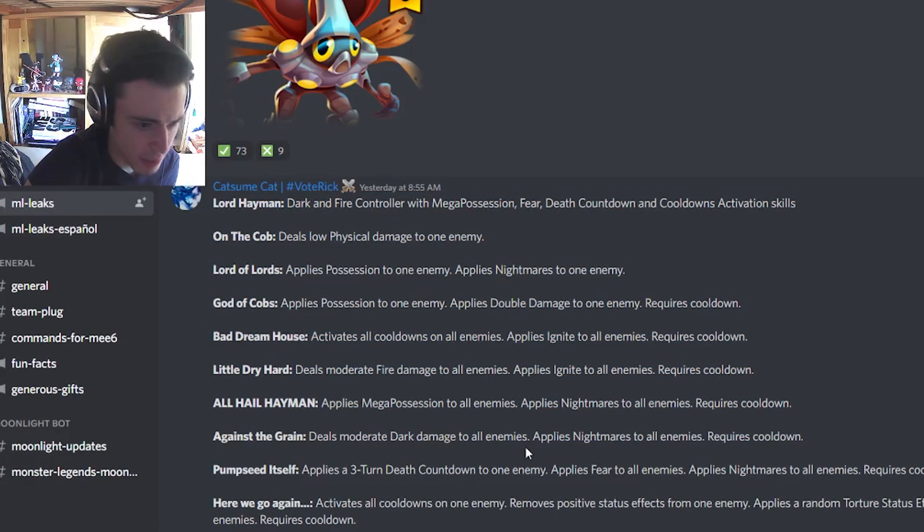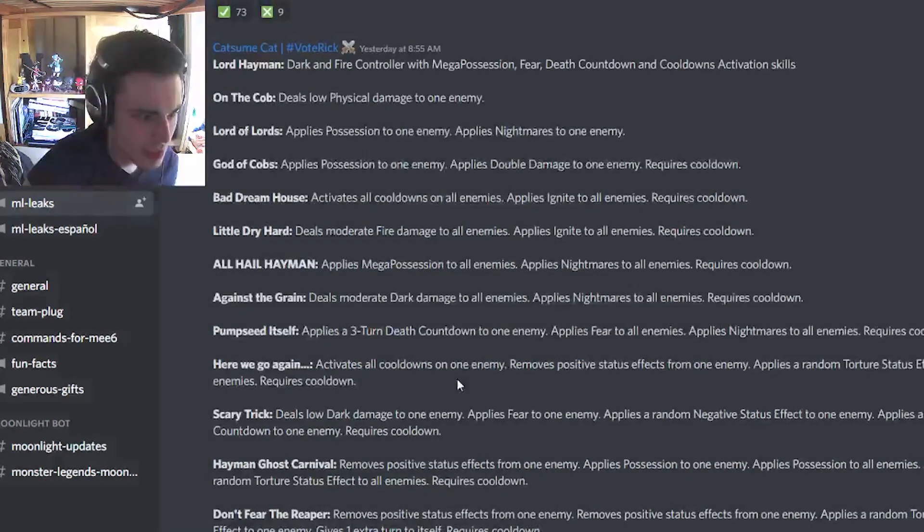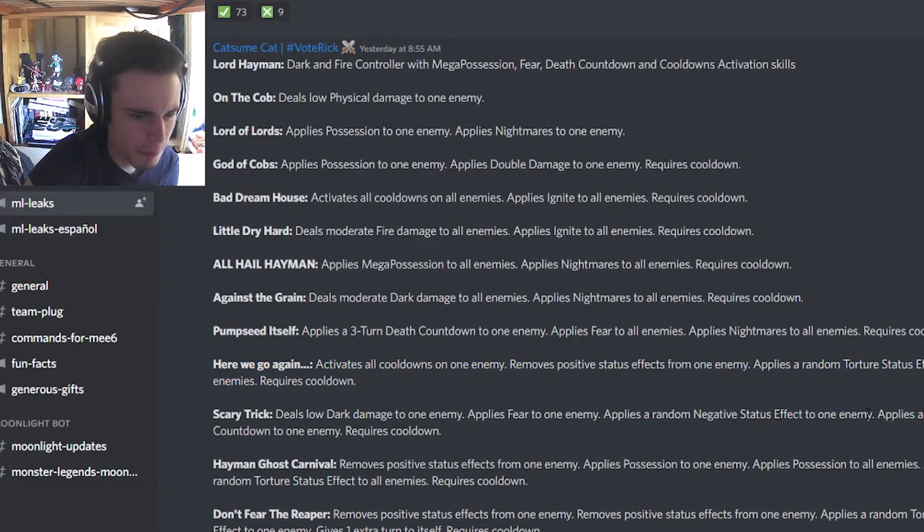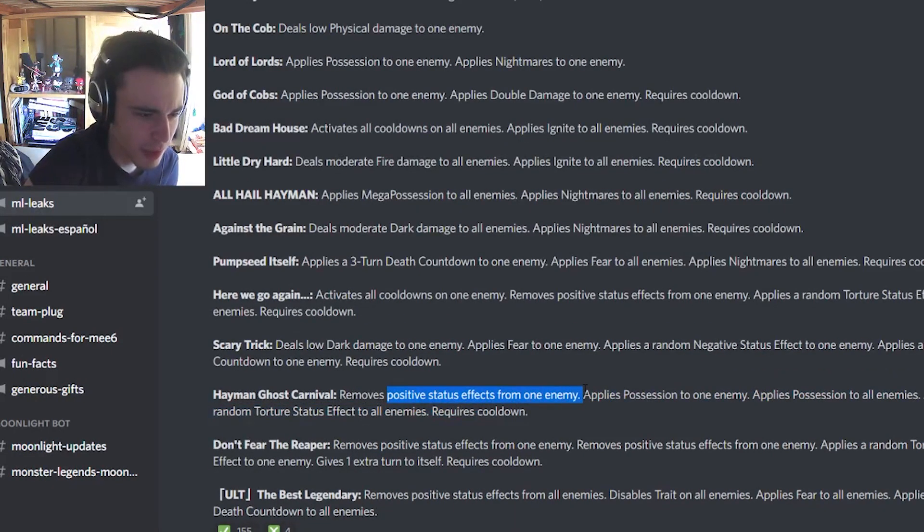We actually have Lord Hayman's moveset right here. He's going to have AOE Nightmare — actually quite a few AOE Nightmares. He has an AOE Mega Possession, which is really good, and that move is called 'All Hail Hayman,' which is a great name. He's got an AOE Ignite, which is really good. He can activate all cooldowns and do AOE Ignite. He also has an AOE activate cooldown, remove positive status effects from one enemy, and apply a random torture to all enemies — though the activate cooldown is single target only.